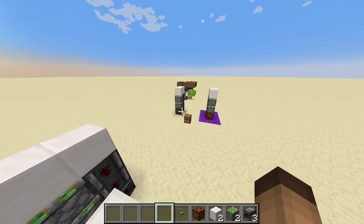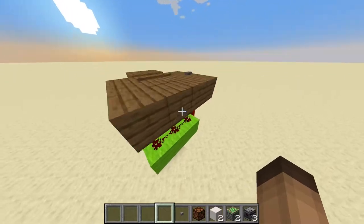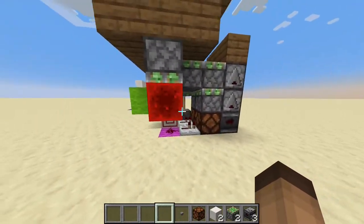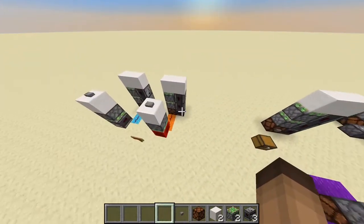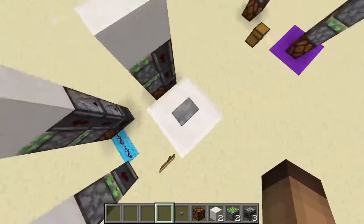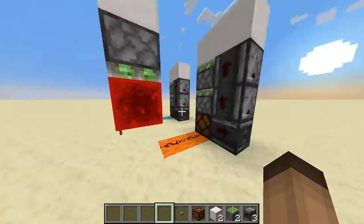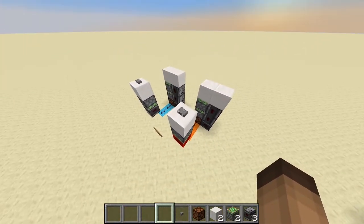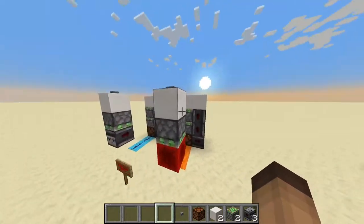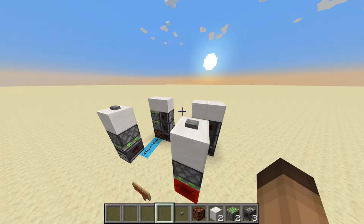If you don't want a button connected straight to the lamp, and instead want something like a button on top connecting down, there is one key thing to follow. The design I normally use is a button, and under the button a piston with a redstone block, then redstone dust going into it — and as you can see it works flawlessly.